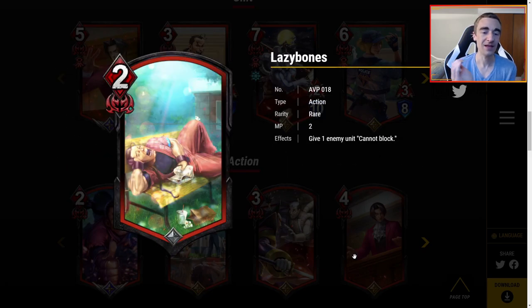Lazy Bones — Dan being Dan. Two MP: give one enemy unit 'cannot block.' I don't like this card. You're spending two MP and an action just to make one enemy unit unable to block. Someone's going to say there's a really cool combo with it, and maybe there is, but overall I don't think this will find a home in any of my red decks.